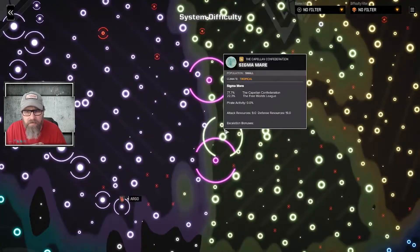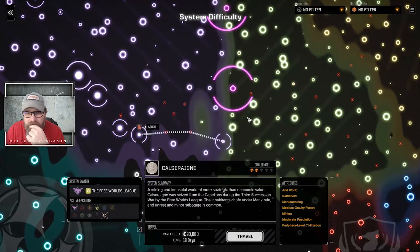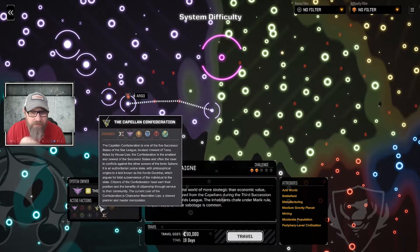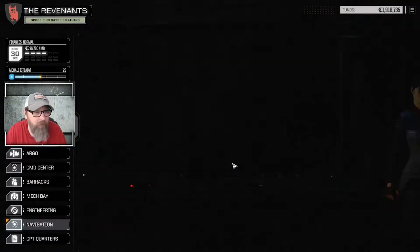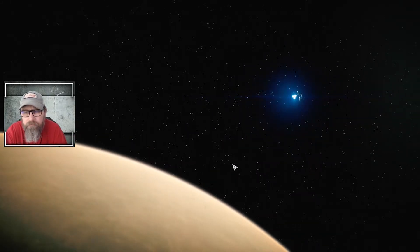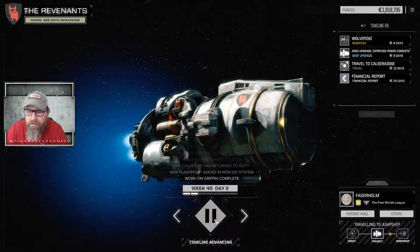Let's do the F2 thing and zoom in. We're looking for something two and a half... How about Castle Reign? We haven't been here in this one — I think we were here in the last save. Arid, Battlefield, Manufacturer, Minoring. We could maybe get some missions against the Capellan Federation — either for the Pirates or for Merrick. And it's 2-Skull, so it's still a step up from what we've been doing. That'll give us a chance to get everything built. I think we just keep going here.